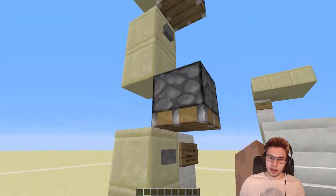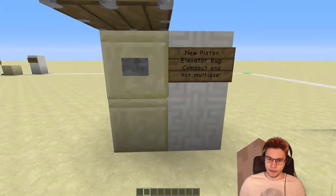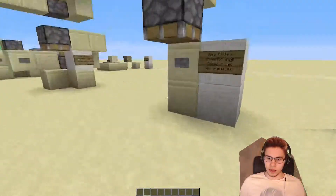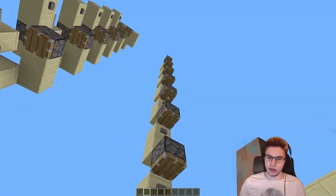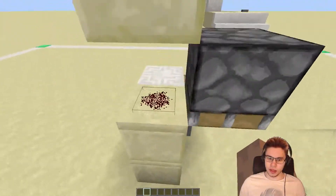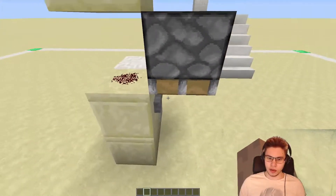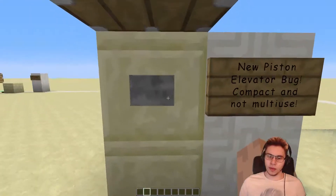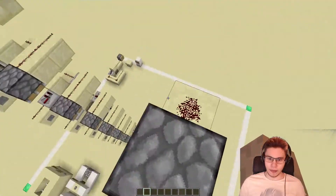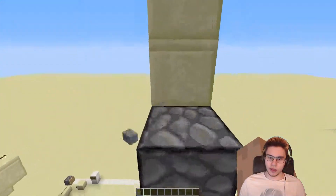I saw this design when SelfplayingAshley made an update on the piston bug. He showed a design where you have two spaces in between the pistons, and next to the piston is redstone, and then there's a button beneath, so each time you press it you go up. But the thing with this elevator, as you can see, is that all the buttons are gone and you can't reuse it that quickly, and it's gonna be irritating.